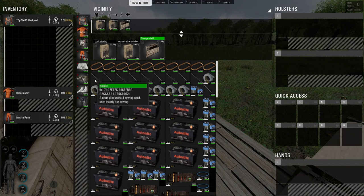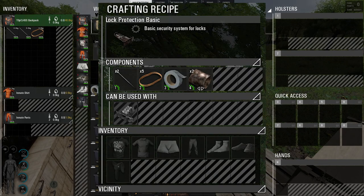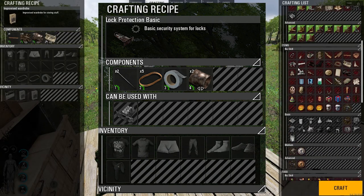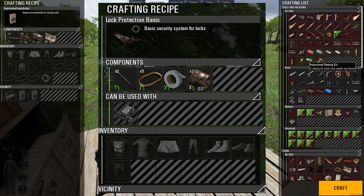Getting started with items required to craft: for the basic lock protection you need a minimum of basic engineering skill, two metal needles, five rubber bands, a duct tape with at least ten uses, and two metal scrap.